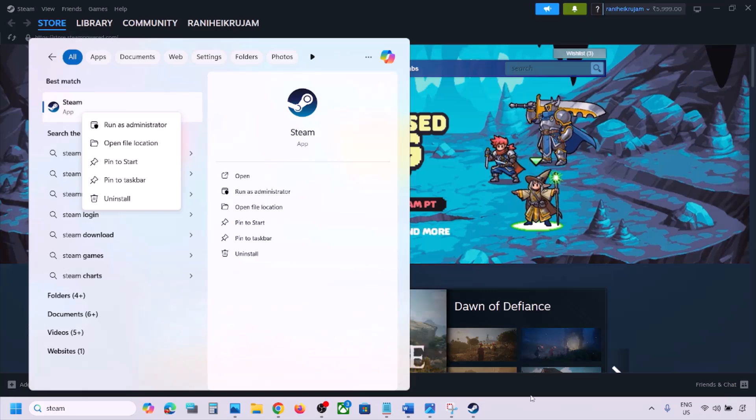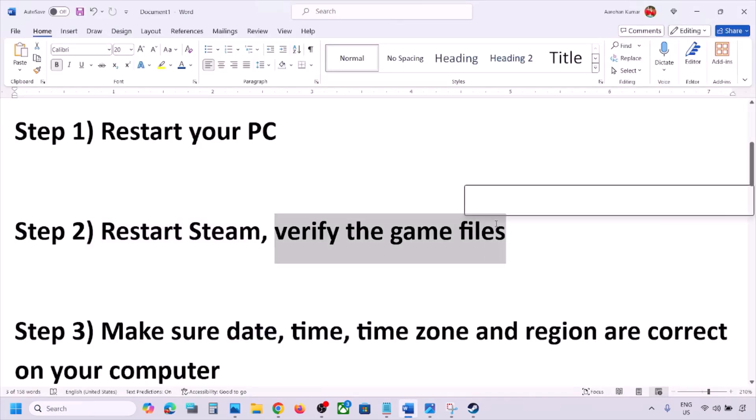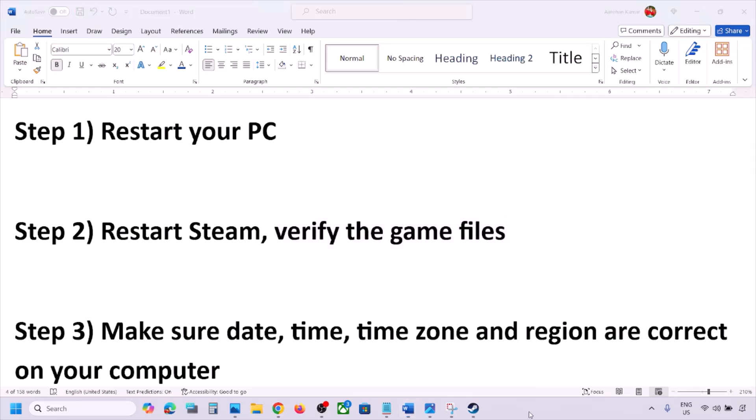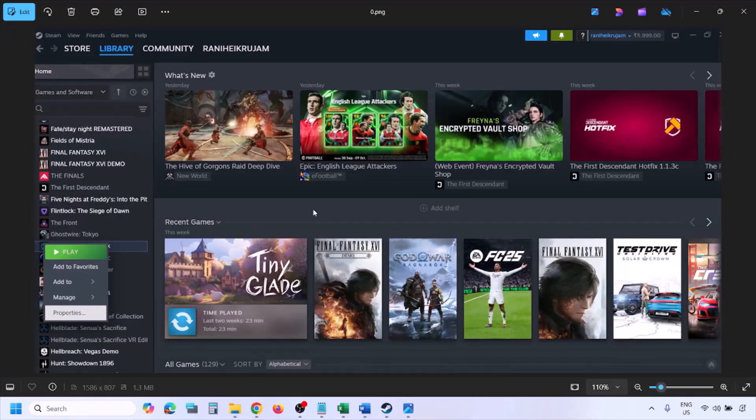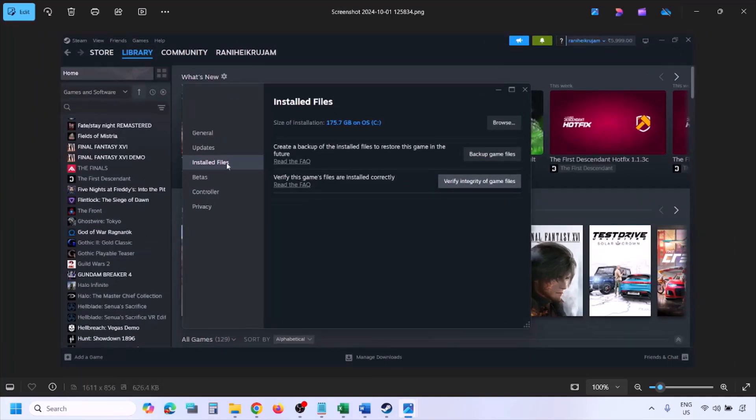If you're still facing the problem, verify the game files again — this is important. Go to Steam, click Library, find the game in the list, right-click and select Properties, go to the Installed Files tab, and click Verify Integrity of Game Files. Once verification is 100% complete, launch the game and check.